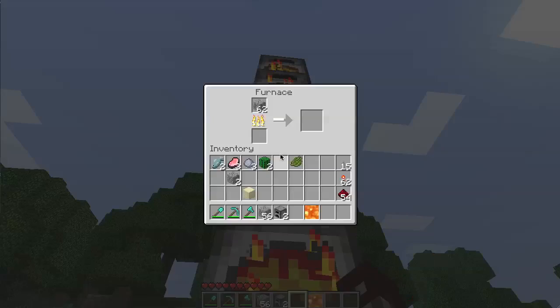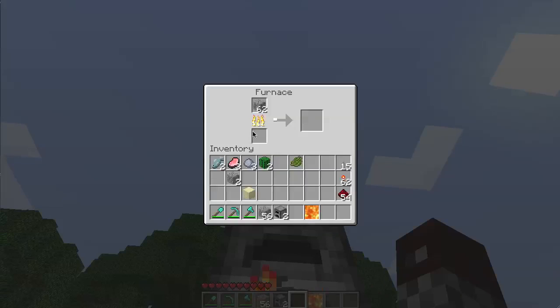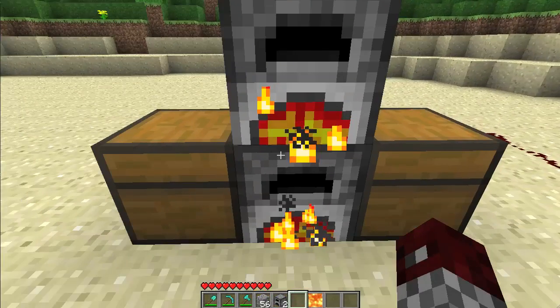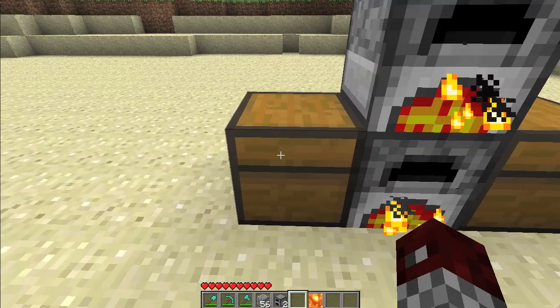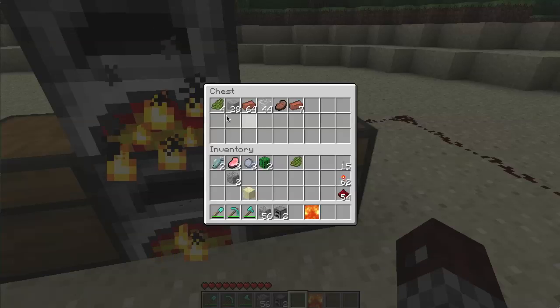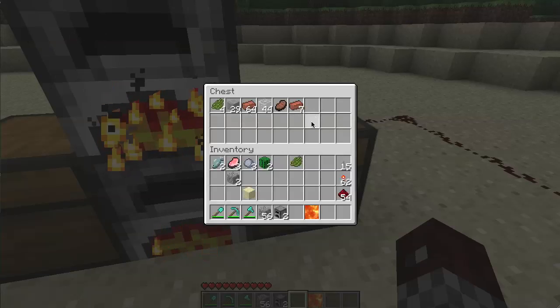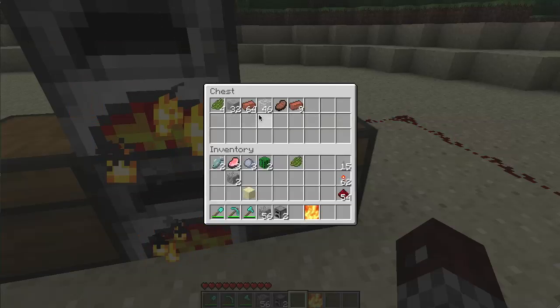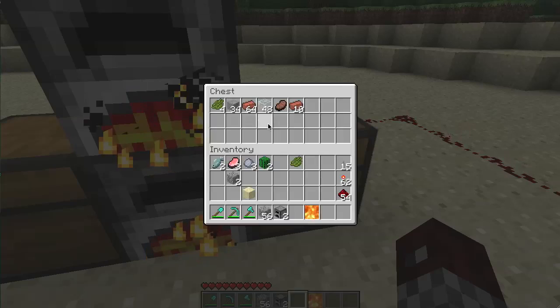The smelting time hasn't changed — that may come in a future update. But since you can do a lot of parallel work without manually putting in fuel and items to smelt, you can very quickly rack up the items that start coming out. You can see some glass, brick, and stone. If you need a lot of glass for a project, it's a great way to put a bunch of sand into the input chest and just have the output chest fill up with glass.